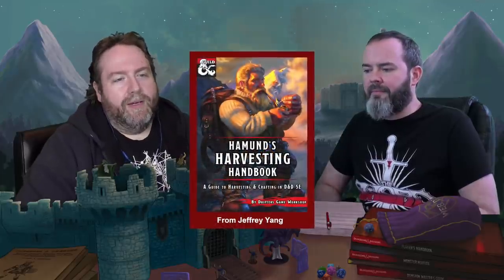The first things I went looking for on DMs Guild were monster expansions, and the one I come back to constantly is Hammond's Harvesting Handbook by Jeffrey Yang. Right in the beginning there's this little 'why this book' section — basically: as DMs, we've all been there. The big monster has just gone down, the party feels triumphant, they want their trophies, and someone goes: can I make armor out of this? What happens if I skin this dragon — can I take the tail of that manticore and make a mace out of it?